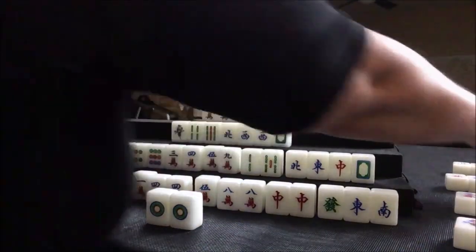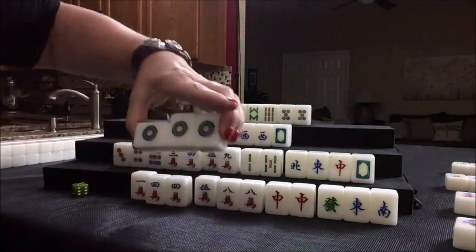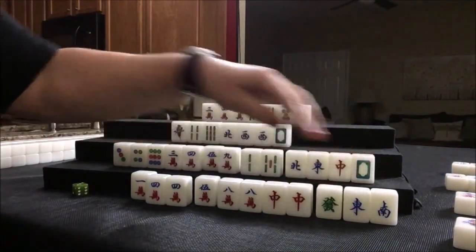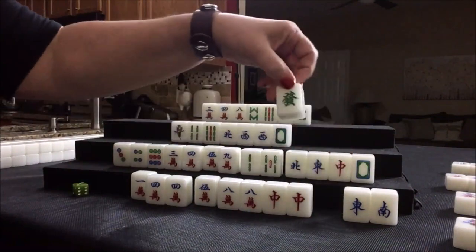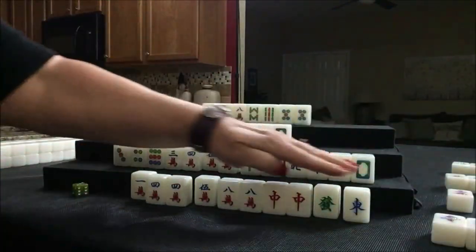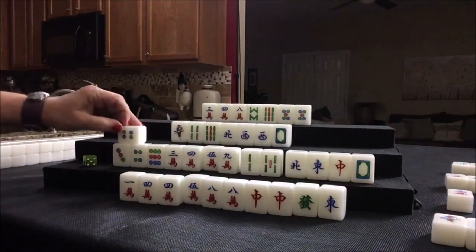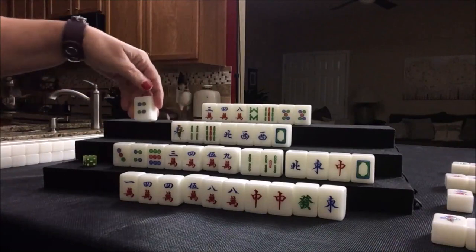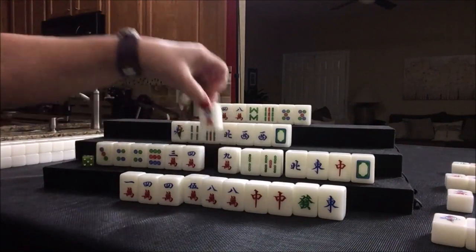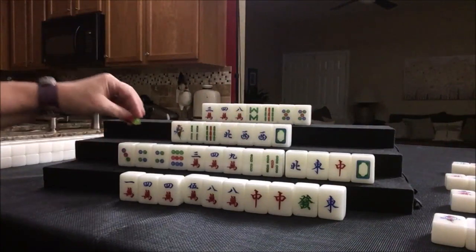So this would be the player on our left — North discarded the one. We're going to pong. And it's okay to mix suits; we even have a voided suit, we have no bams. Green dragon was thrown, so was a South — let's discard South. These are all singles, we don't need any pairs. We really don't need the five either, let's go ahead and discard that, because we're focusing on two, five, eight here.